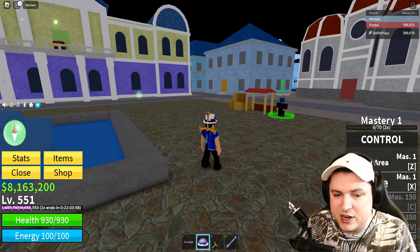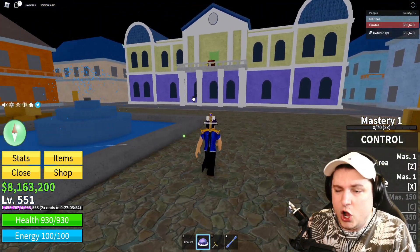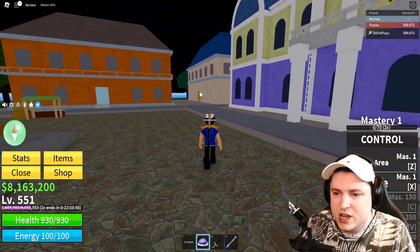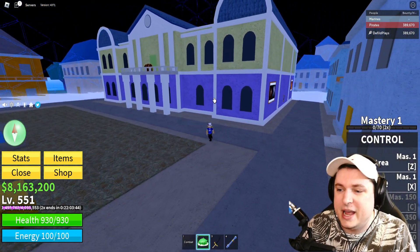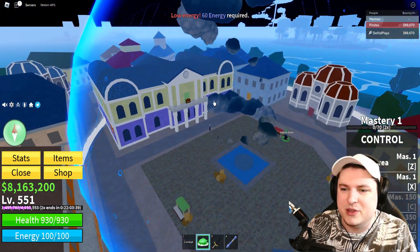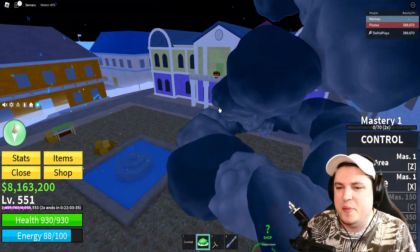That's going to be all the codes currently in the world of Blox Fruits. We have to keep this code list up to date because as you can see, some codes do expire — which is a little sad. Now I want to have a tiny bit more fun with Control Area. Let's see — can I pick up this building right here?